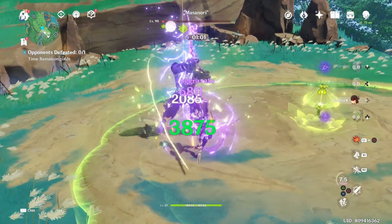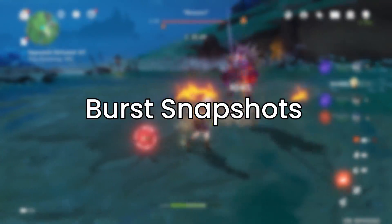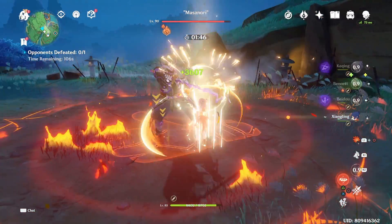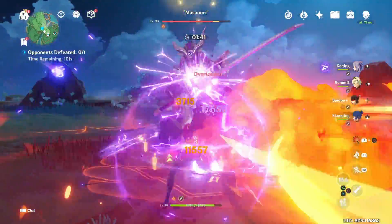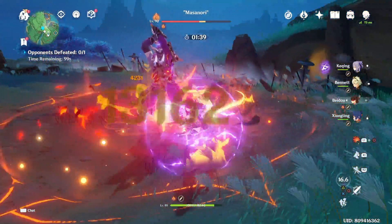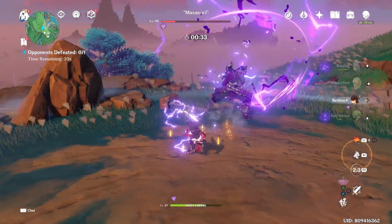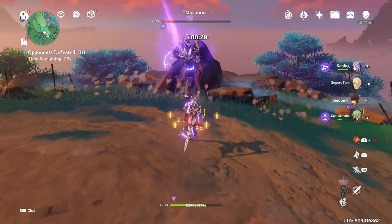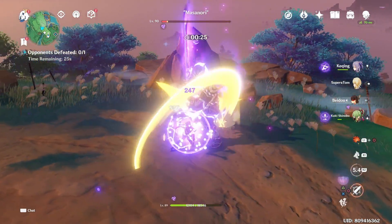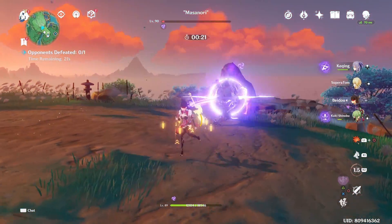Remember that her burst does snapshot, so whenever you're using her with Bennett or any other buff, those buffs will snapshot onto her burst — cast all buffs first before activating her burst. Also, her E skill has a fairly low cooldown of only 7.5 seconds, so even when playing her as an off-field damage dealer, always remember to trigger her E skill periodically for extra damage and good energy regeneration.